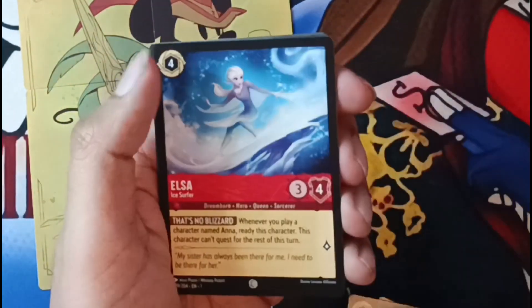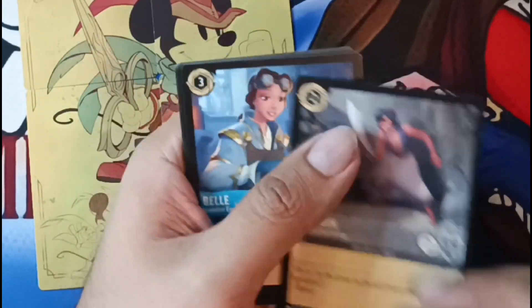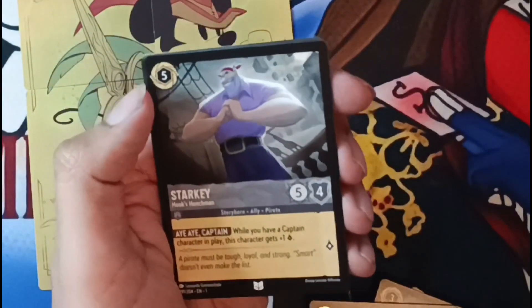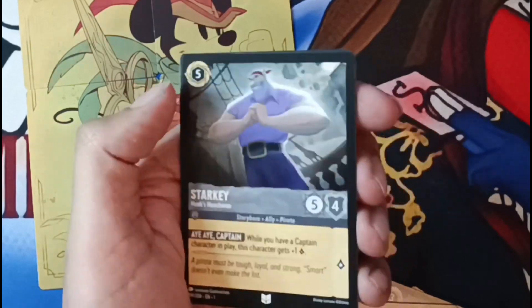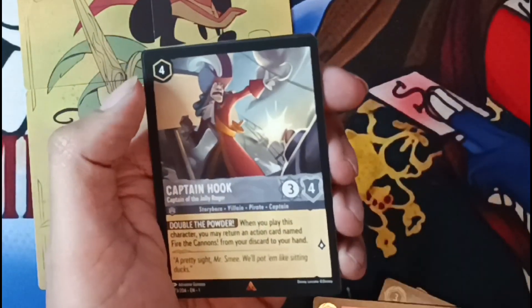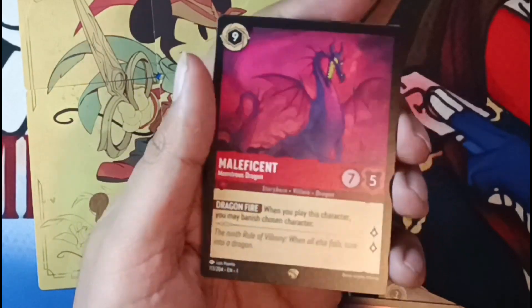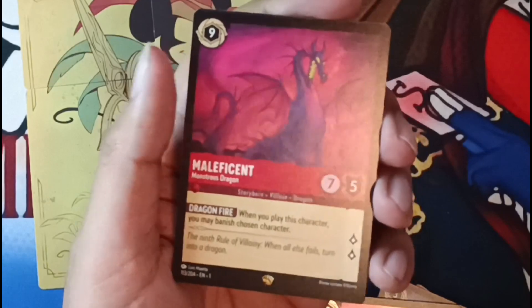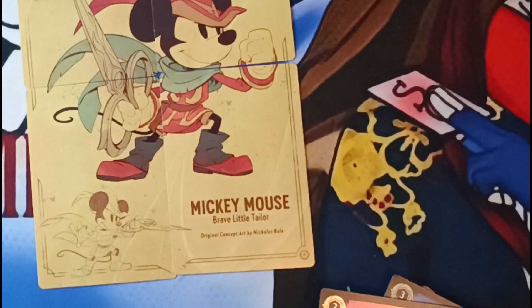Aladdin, Jasmine with Aladdin — very nice. Elsa Healing Glow, the Wardrobe, Aladdin, Belle — haven't gotten that one yet. Micro Holes, Maximus, Starkey. Maleficent — that is a legendary, you can tell by the gold triangle. A common Freeze and a common foil Freeze — awesome, let's continue.